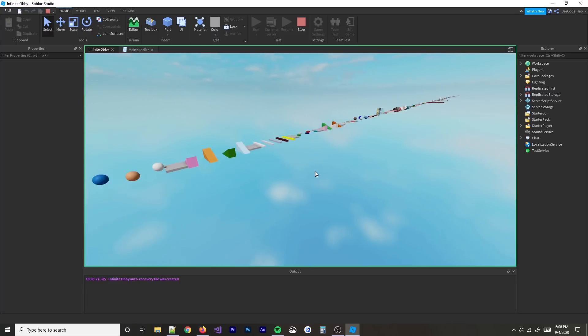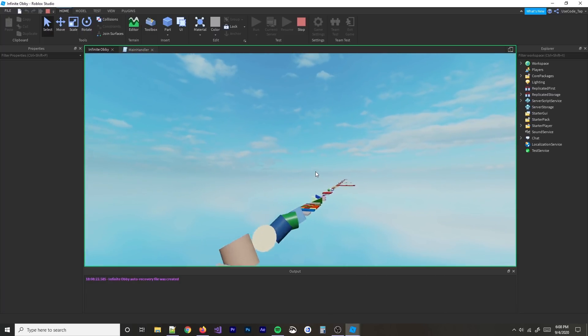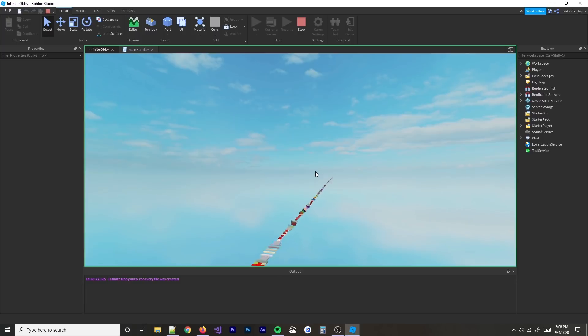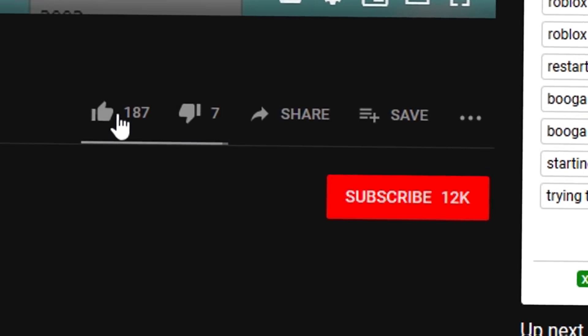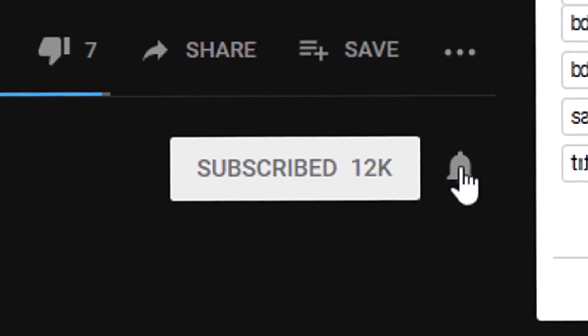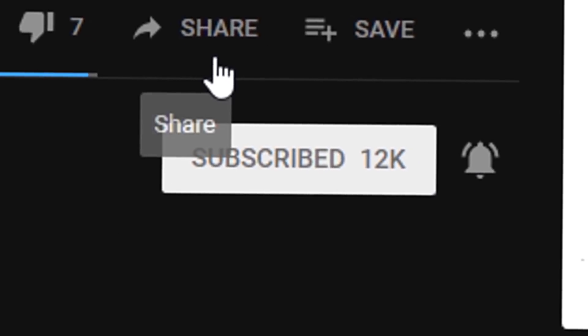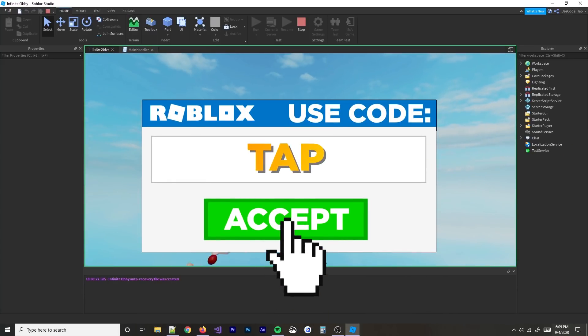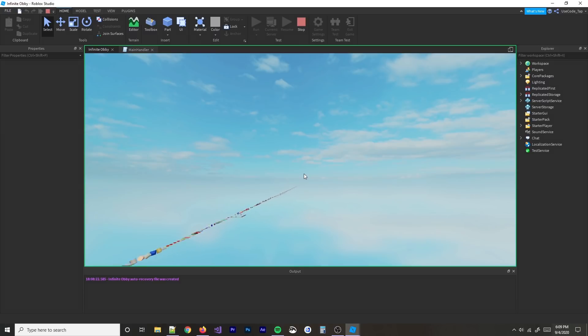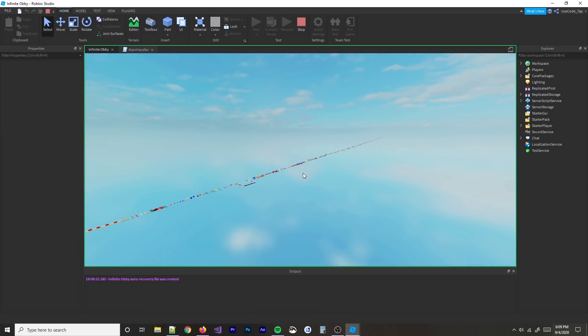That shows you right there the power of scripting. If you want to learn how to script, I have a scripting series linked in the description below — go watch that if you're interested. Hope you enjoyed the video. Make sure to smash the like button and subscribe for more Roblox game development videos. Also use code TAP when you buy Robux — it helps me out a lot. Let me know if you have any more ideas in the comment section and I'll be sure to check them out.